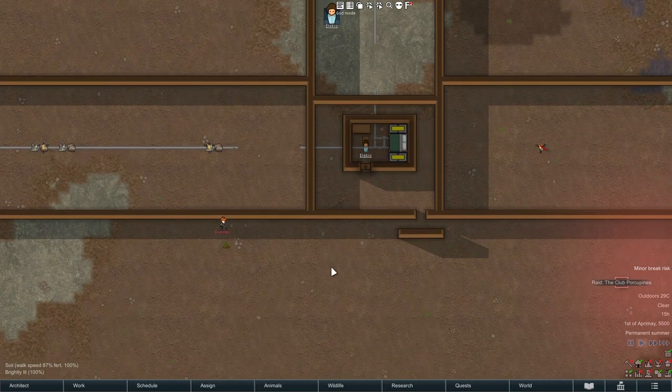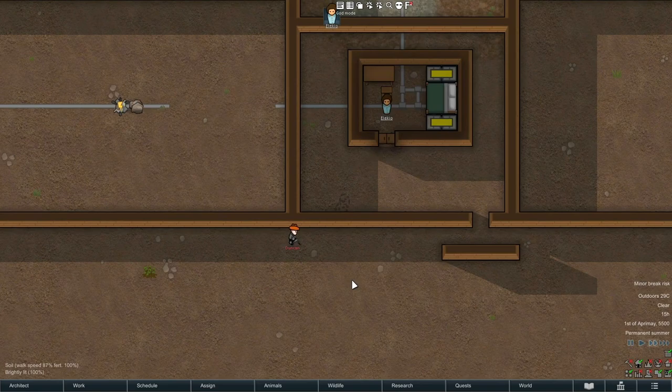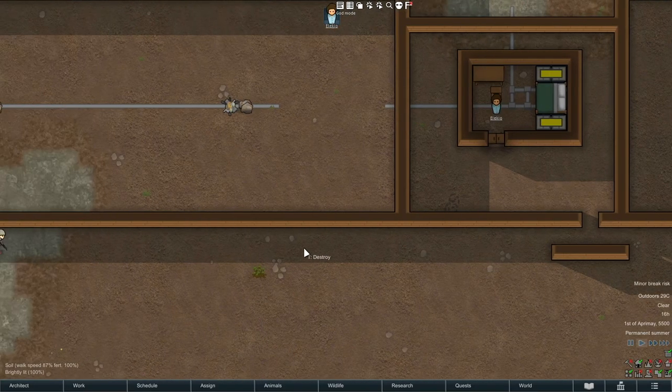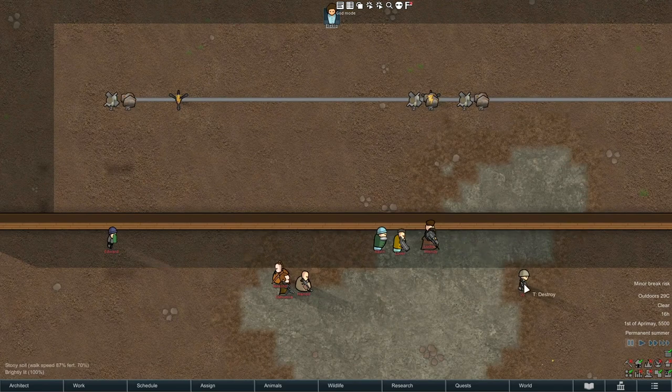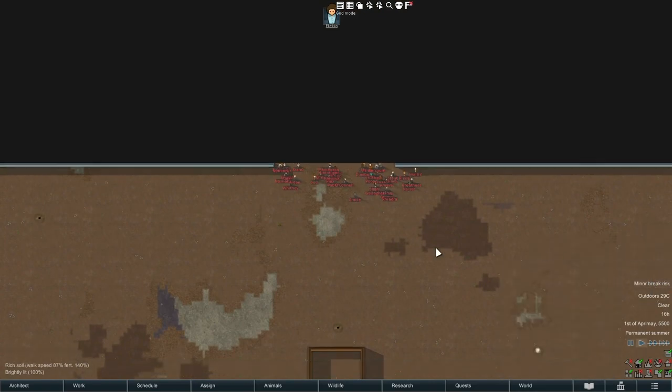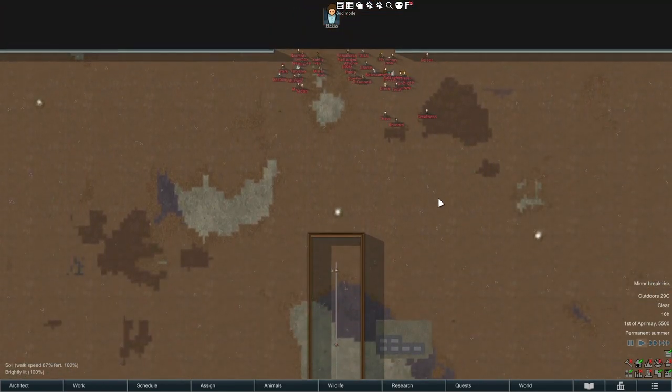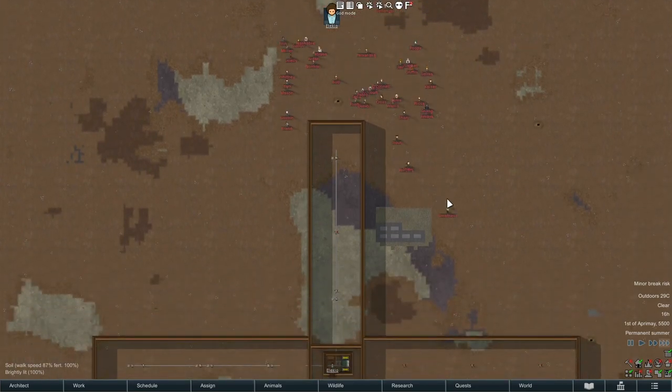They will come in, go all the way around the base, and try to break in through one of these walls because no turret sees those walls — and that's to be expected, that's fine, no issue there whatsoever. I'll do it a few more times just so you can definitely see what's happening. All of them should be going around to the very front of my base where it's open, ignoring the walls completely.